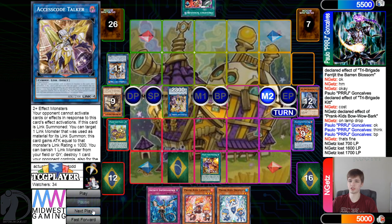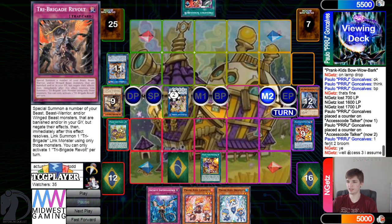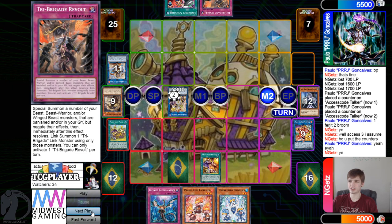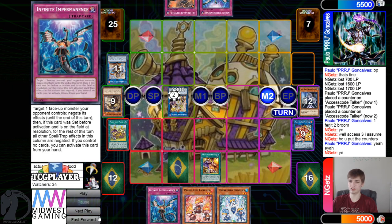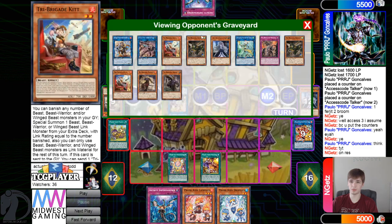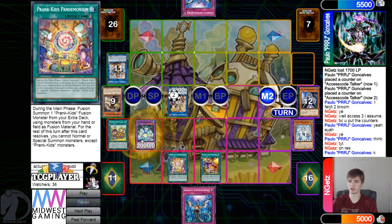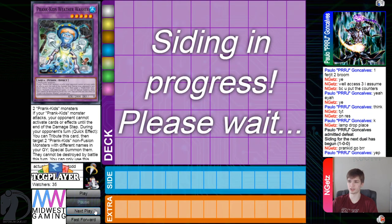Get rid of all those to go for Access Code and get those effects — Access Code three, search. Draw, put back, and they keep the Imperm. Then fusion spell: get rid of those, summon out Weather Washer, and then they admit defeat.